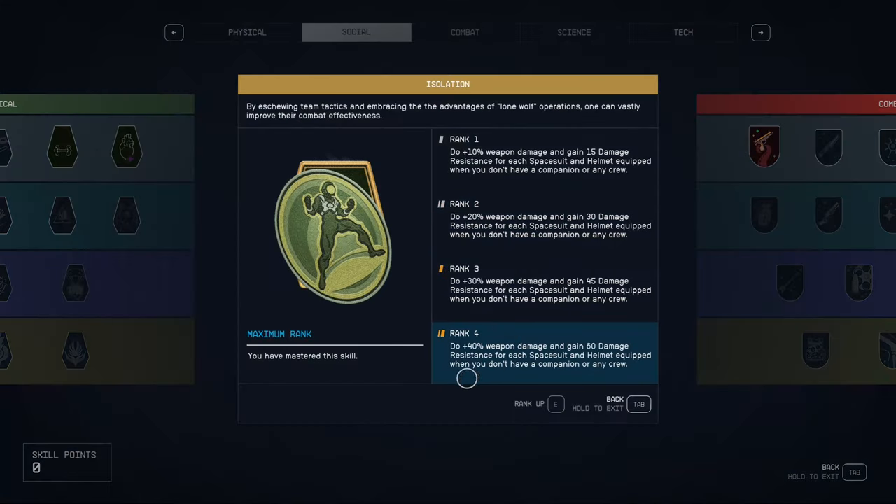The description is very misleading. It says do 40% weapon damage and gain 60 damage resistance for each spacesuit and helmet equipped when you don't have a companion or any crew. I was thinking that it would translate into 80% damage increase and 120 damage resistance increase — it's not like that. First, it's two separate things: you are getting 40% damage for your weapon, and you are getting 60 damage resistance for spacesuit and helmet.